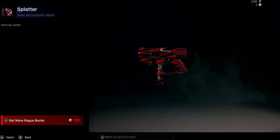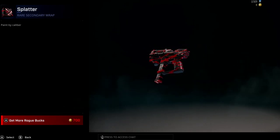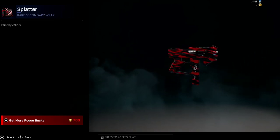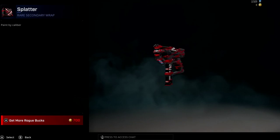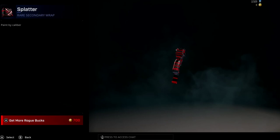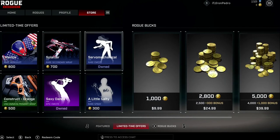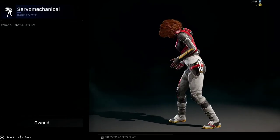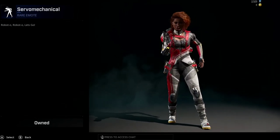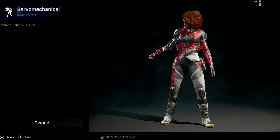Then there's a skin for one of the guns - it's a secondary weapon wrap, so I'm guessing this is going to apply to every secondary weapon, like the pistol or whatever your secondary is. That's 700 Rogue Bucks. I did buy this emote right here - it's a server mechanical emote. Pretty nice, one of the first emotes released today.